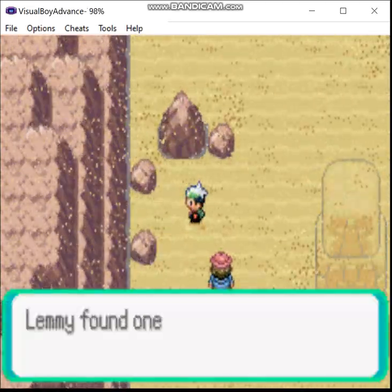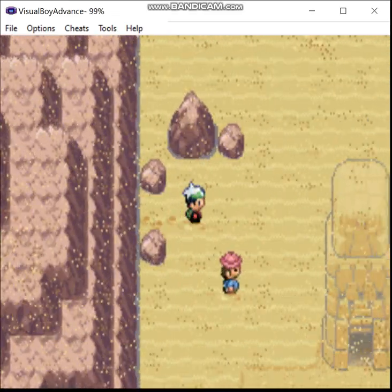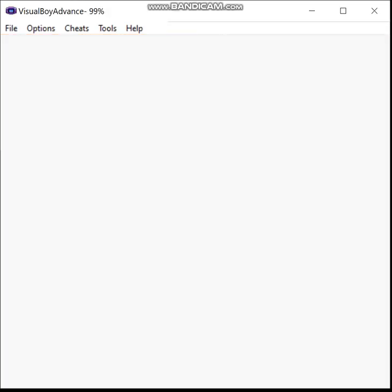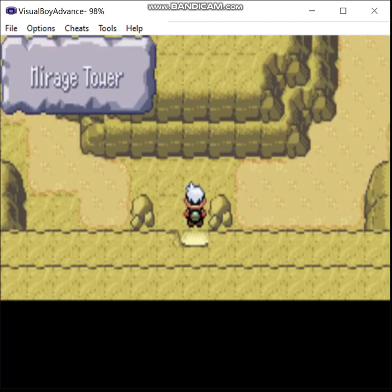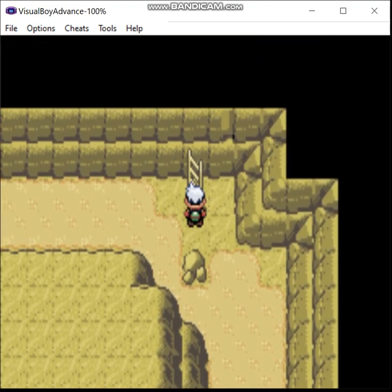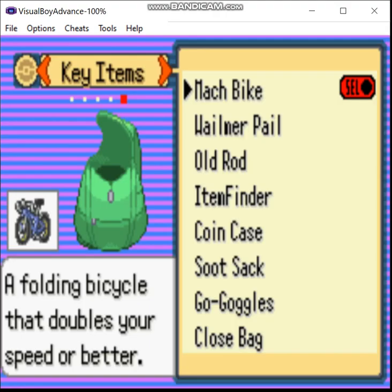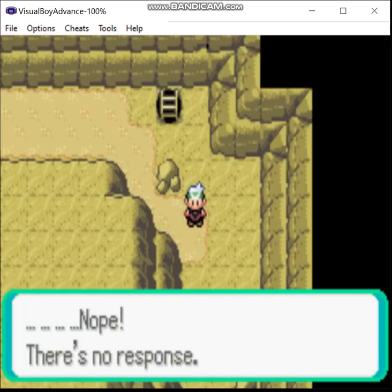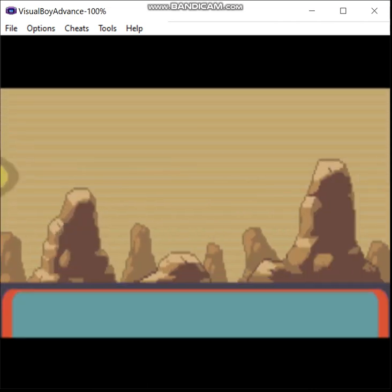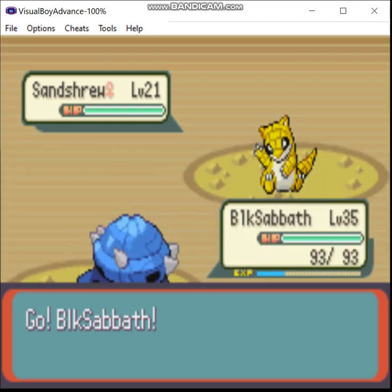But first, let's go get a couple of items over here. There's nothing particularly essential to me in Mirage Tower, but this is where you get the Fossils in the Emerald version, as opposed to Ruby and Sapphire where they're just lying around. It's just a tower that you climb. I've pre-selected the Mach Bike and I don't think there are any hidden items in here.